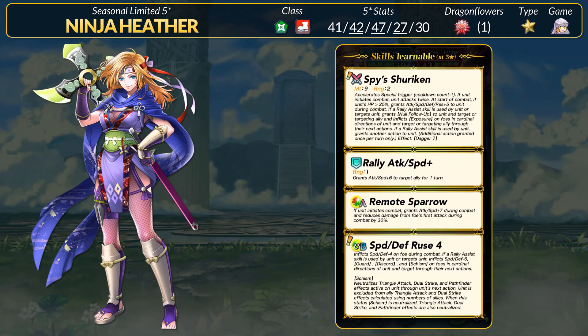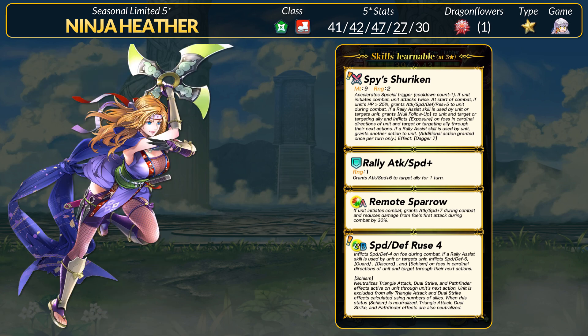Our next newcomer is Ninja Heather — she's a green infantry dagger unit, and you do want to keep an eye on her on this banner. For stats, Heather has 41 HP, 42 attack, 47 speed, 27 defense, and 30 res. Super boons in attack, speed, and defense — pretty dang good. Attack is still ideal for brave ninjas. Heather has a few ways to take a hit which can let her unleash a quad in tight situations, one of those being Remote Sparrow for damage reduction. She has Rally Attack and Speed Plus to pair with a new Ruse 4 B skill.